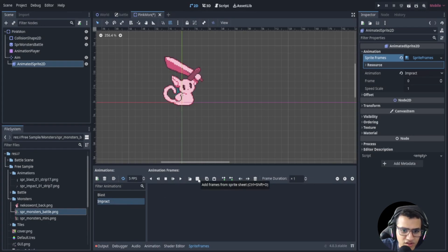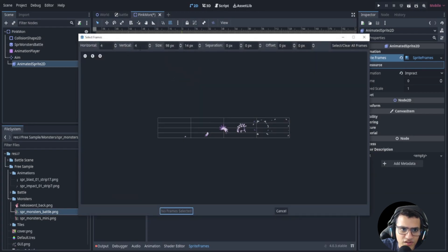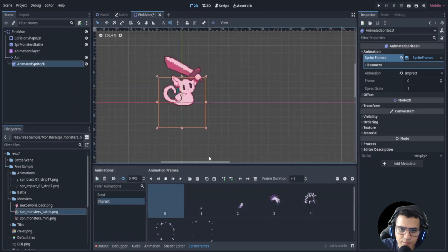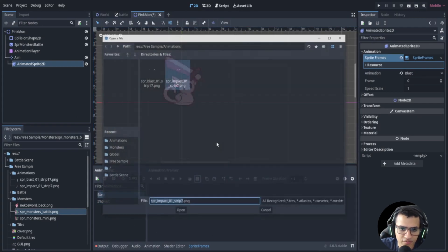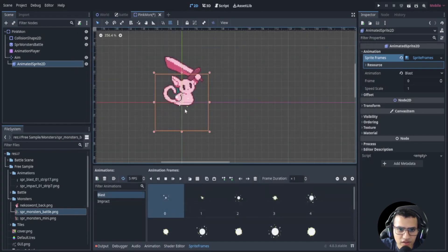Let's create 'blast' and 'impact' animations since those are the only ones we have with animations right now. For impact, go to free sample animations, select impact — one vertical frame and seven horizontal frames — then add them. For blast, it's one vertical frame and I'll guess 17 horizontal frames. That looks about right.